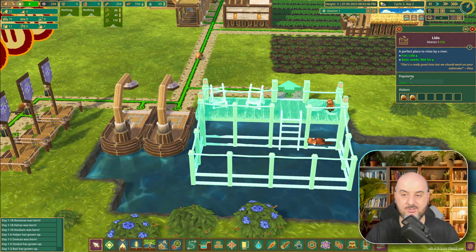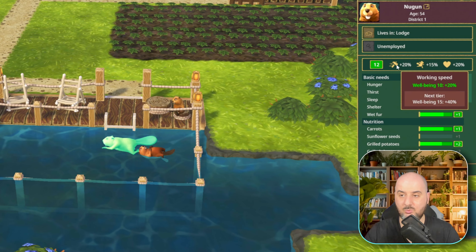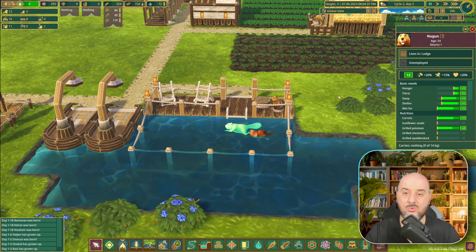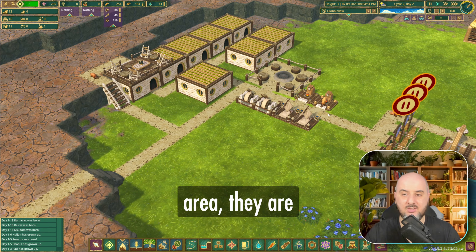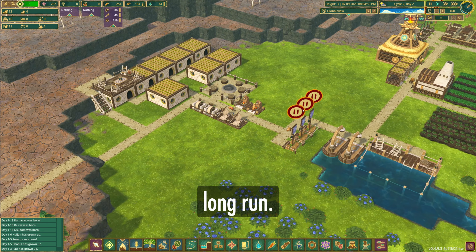Let's see them relax in the Lido. As you can see they are living the big life. This beaver is on well-being 12, which means a working speed bonus of 20%, movement speed of 15% plus, and life expectancy of 20% plus. So overall he is working like 1.2 people, which is amazing. Such a small addition to the area makes them work a lot better, and it's definitely worth it in the long run.